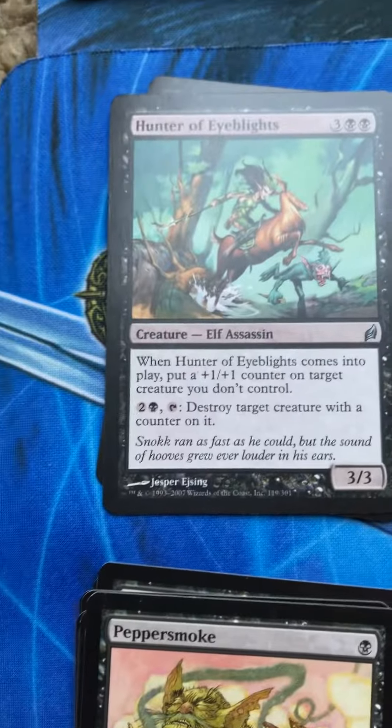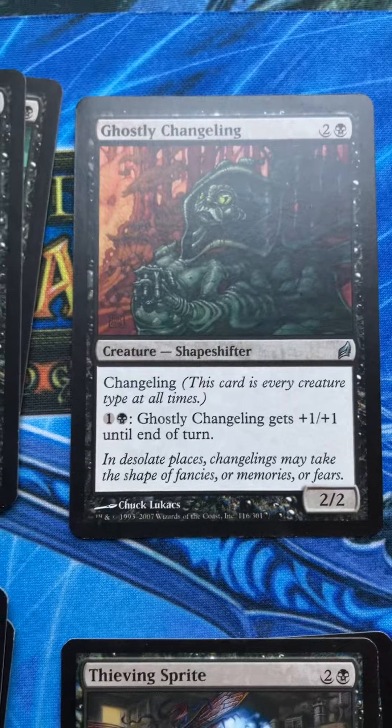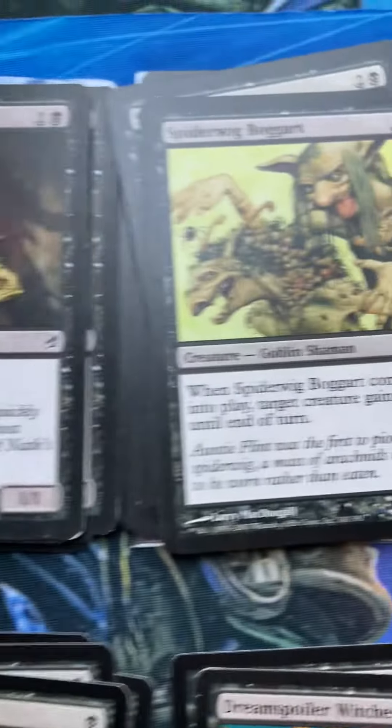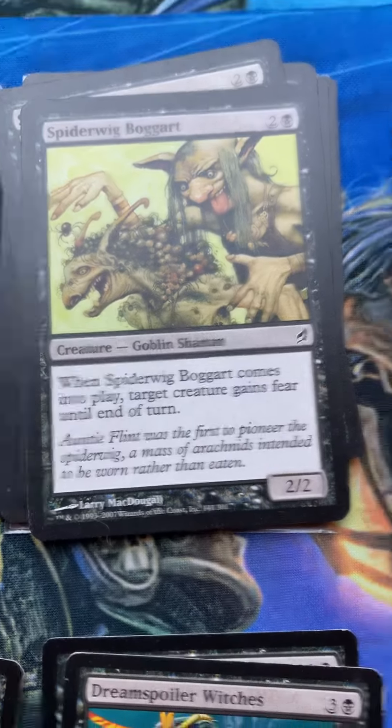And I have enough real estate so that I can build decks for this plane. Because look at that goblin. Isn't that awesome? Every single thing on Lorwyn is beautiful.